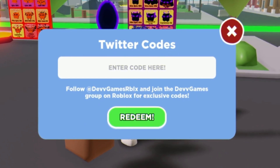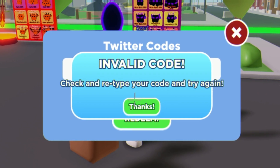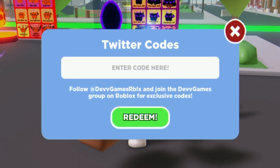Moving on, we have the code demon guns — that one may have expired. And finally, our last code today is thankful30000. Go ahead and enter that one right now.